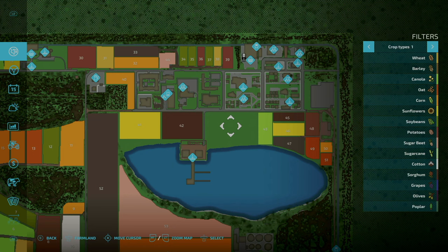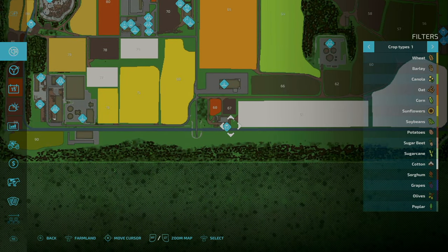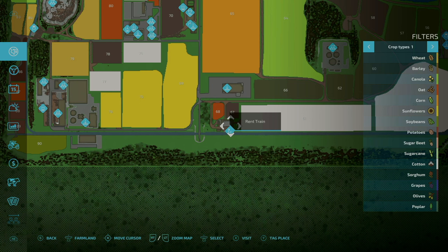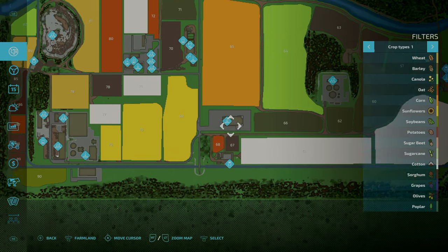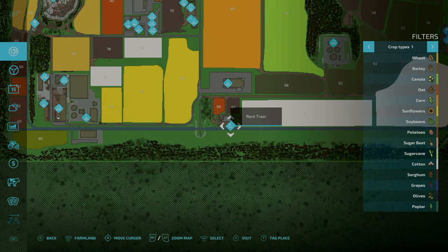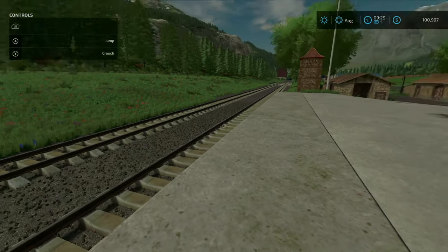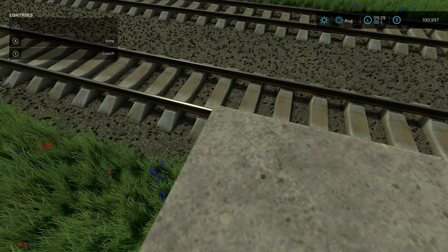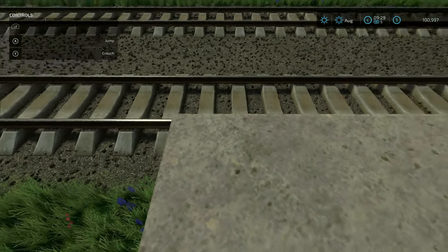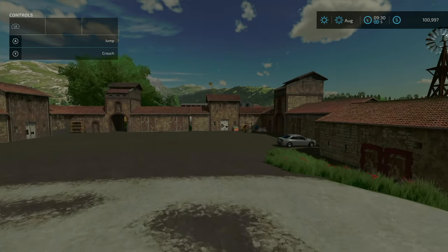Added some placeables — not sure which ones they added. New collectibles: warning, spoiler alert! If you don't know where the collectibles are then close your eyes for a few seconds. There's one right here — it's a coin, a little coin right here on the edge of the platform. And a new save game is required.